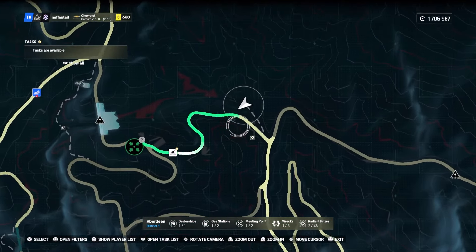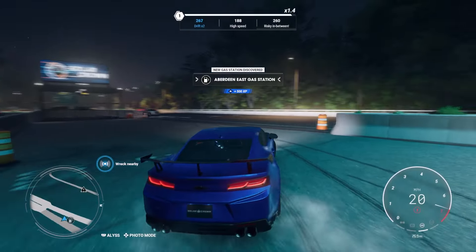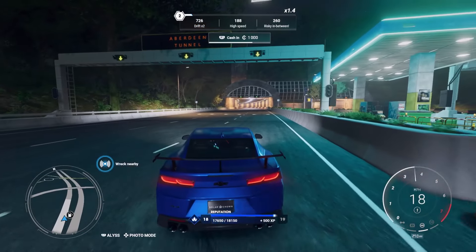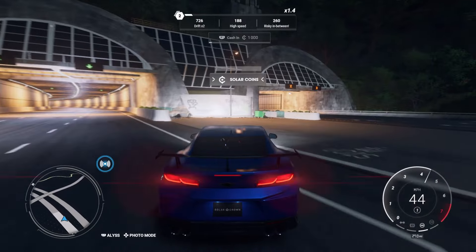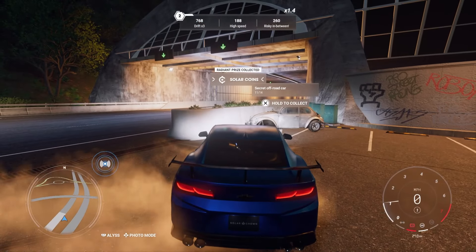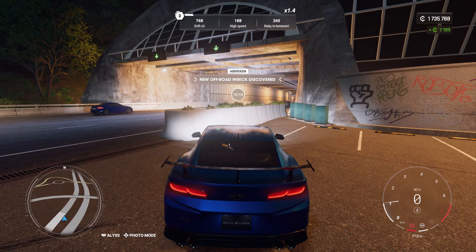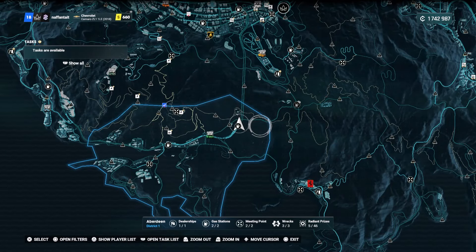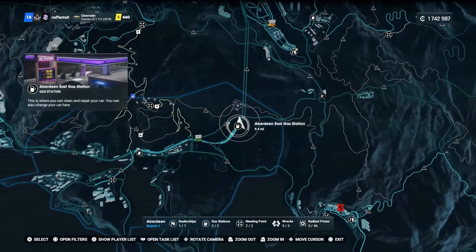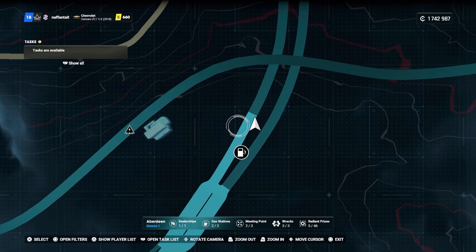It's going to be just here off on the secret trail. That is collectible number two, and the third and final one in Aberdeen is super easy to get. You might have already got this one — just before you get into the tunnels near one of the gas stations you're going to see your secret off-road car collectible just sat there in an abandoned parking lot. This one is more towards the right hand side of Aberdeen, just next to the Aberdeen East gas station. So that is going to be all three collectibles.